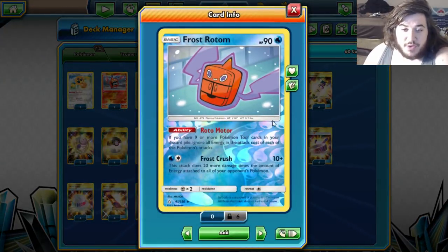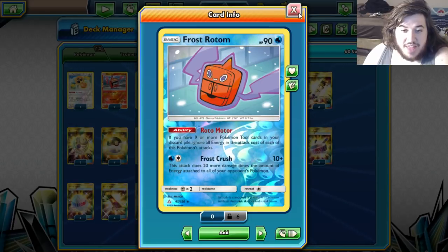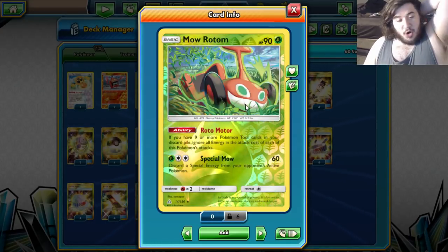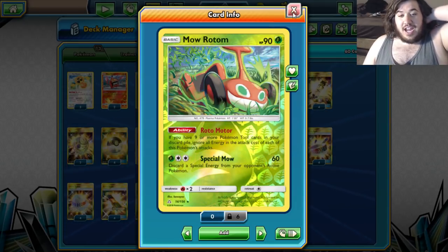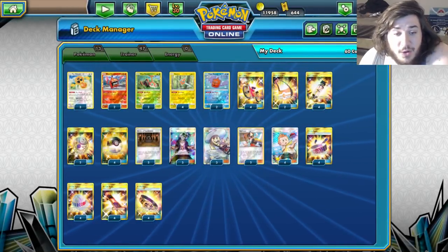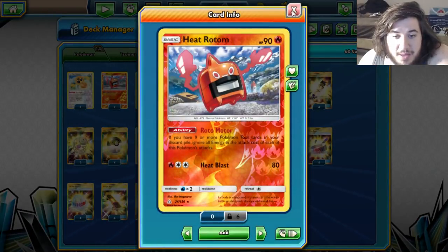We are playing a Frost Rotom for Frost Crush. It does 10 and this attack does 20 more damage times the number of no energy attached to all of your opponent's Pokemon. You have the Moe Rotom with Special Moe — it's going to discard special energy from your opponent's active Pokemon, which is really nice. It does 60 with a Choice Band, and you're doing 180, then Shrine of Punishment at 190. So they will have to Ace Rolla that Lycanroc. Maybe we'll cut down to one Moe Rotom instead.